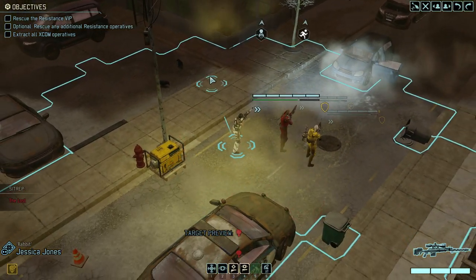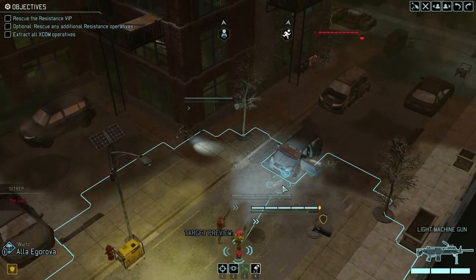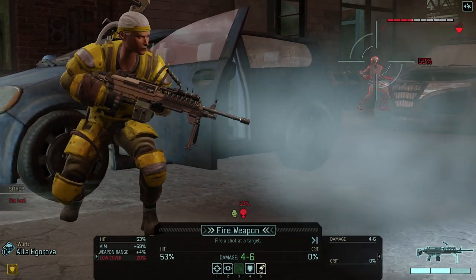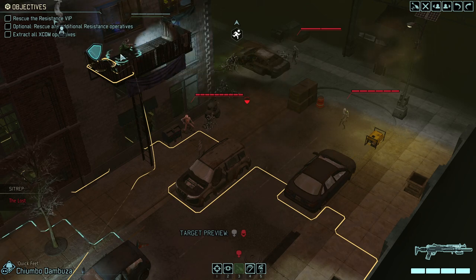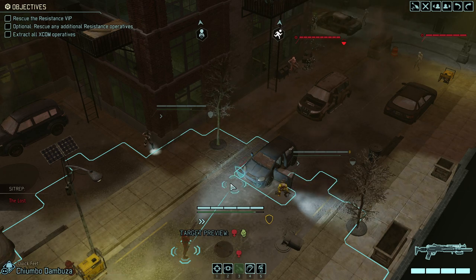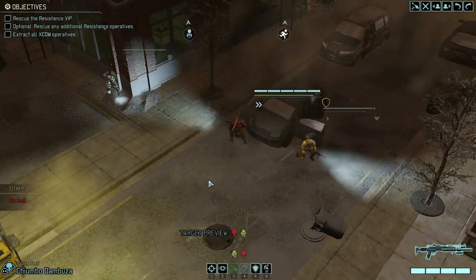60% chance to hit him, but we wouldn't want to stand in the open. So Jessica moves up — theoretically she has a 50-50 on this guy. The main question is will he take a shot on our specialist or will he start with the Lost? I think he will start with the Lost. We could try to slash him, but we'd be standing just as much in the open as he currently is, and that would not be acceptable.